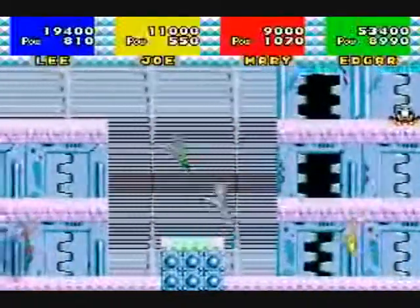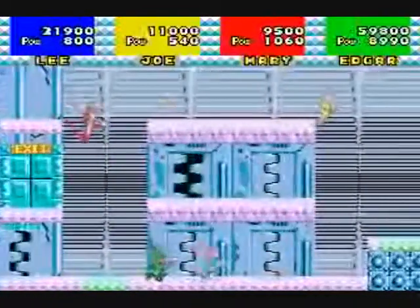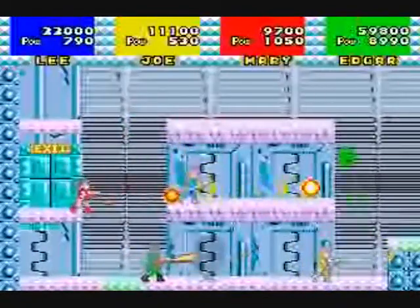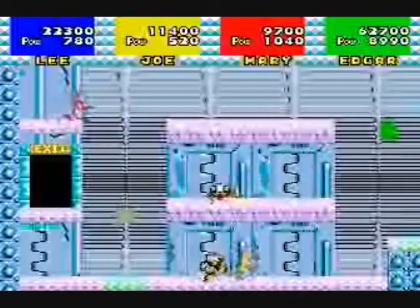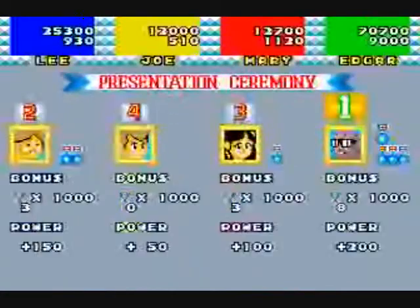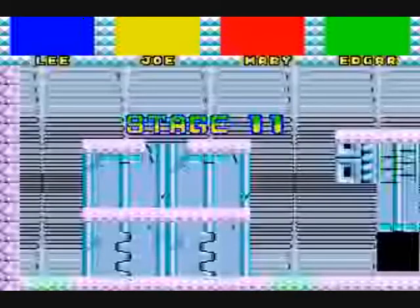Now we're just gonna skid forward and we're gonna watch four players play simultaneously. Later on there'll be a trampoline you can jump on and bounce way higher. We're gonna see all our players play at once. You can kind of get stuck if you move on and you have a guy lagging behind — you need to get everyone unstuck so they can keep up together. And then there's the key. Now Joe needs to get in. Oscar gets a big bonus because I think he was maybe first through the door.